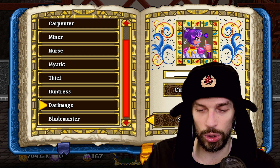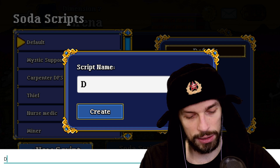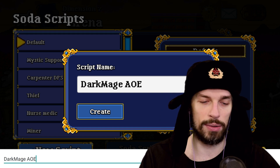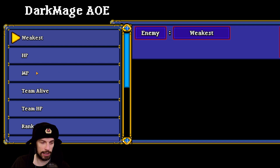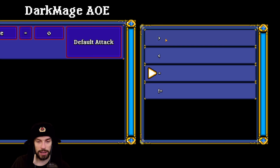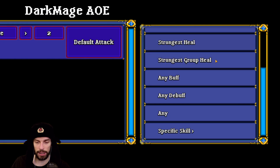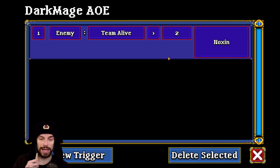Let's create a Dark Mage script right now. Go to Soda Scripts, create a new script, and call it Dark Mage AOE. We'll open with AoE if there are more than two targets: enemy team alive is higher than two — meaning three or more enemies — and use Noxin as the specific skill. Everyone says Noxin is the best way to progress levels fastest, and then comes the laser which I haven't unlocked yet.